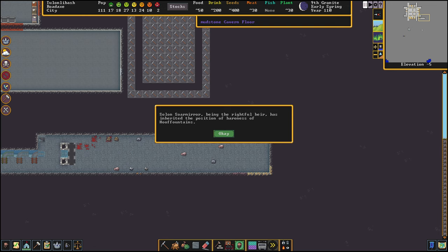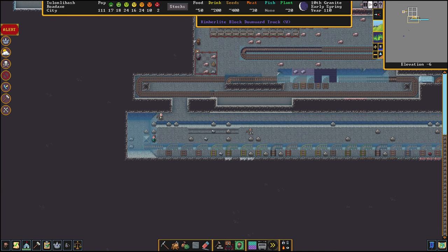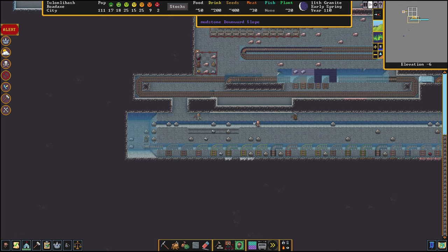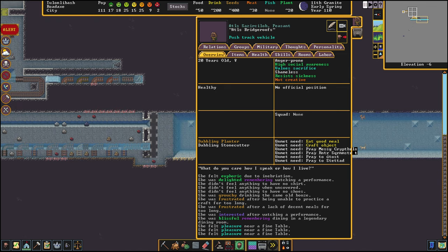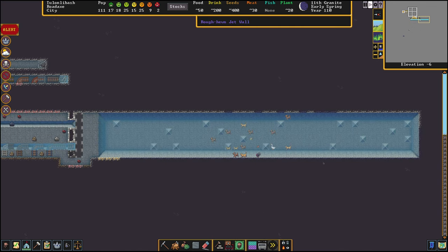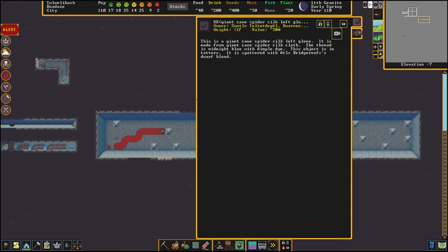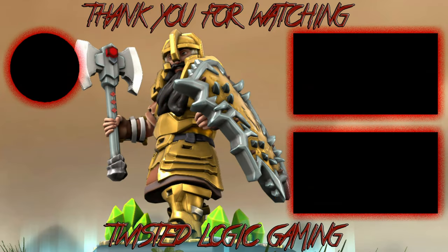Solon Sore Mirror, being the rightful heir, has inherited the position of Baroness of Hoof Fountains. Iron mine cart: one notable kill. The next lottery winner - here he goes. This is Atis the peasant. Atis has died. I didn't get very good distance here though - that should have gone way over on the other side. Thank you very much for watching and subscribe for more videos.